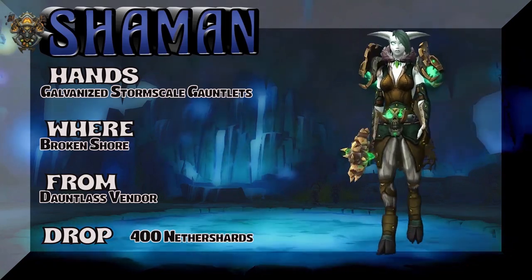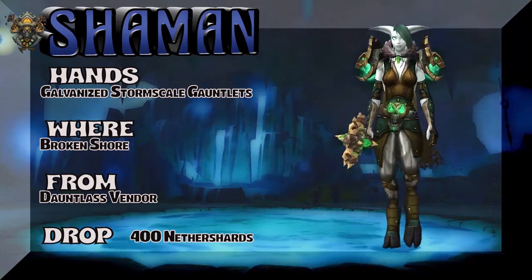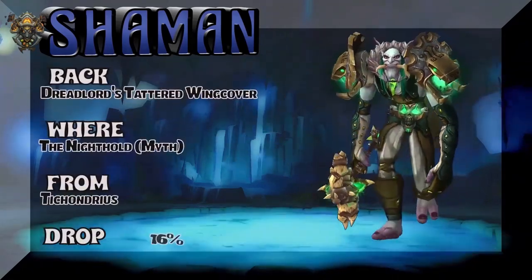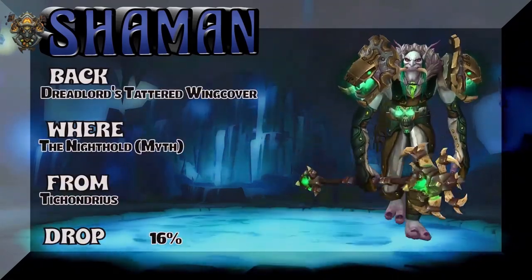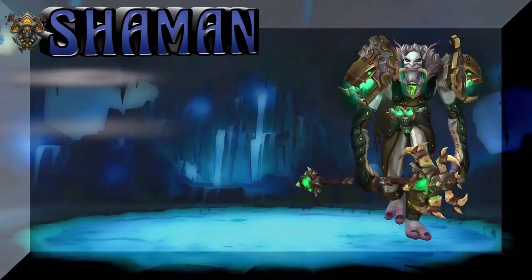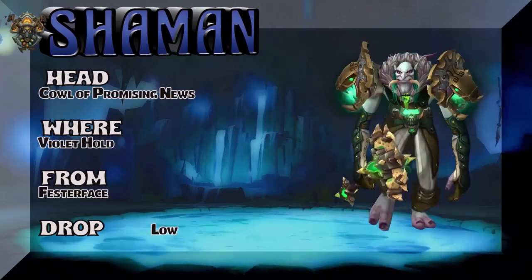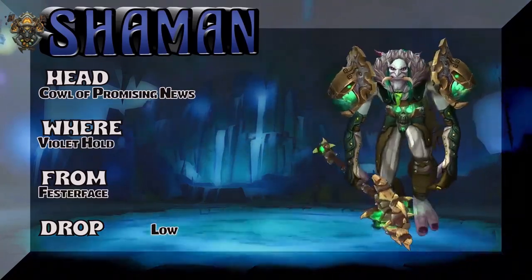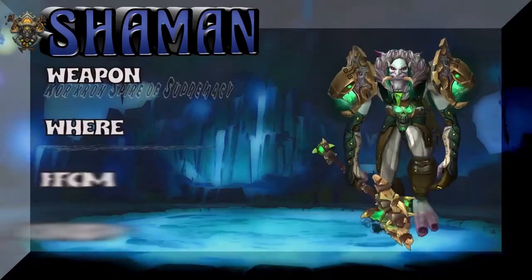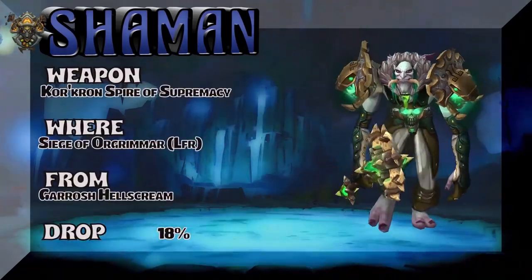So far this set is pretty easy to get, especially if you like doing Throne of Thunder, because you're going to have to head there. Now we have a Troll showing the back — the Dreadlord's Tattered Wing Cover — the Nighthold Mythic. Tichondrius is the boss. And the headpiece — Cowl of Promising News. I have promising news for you guys: we have more Shaman videos coming. And the weapon — Siege of Orgrimmar LFR; Garrosh Hellscream is the boss to drop the staff.